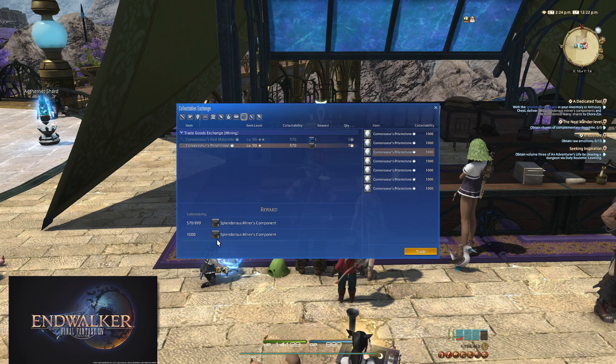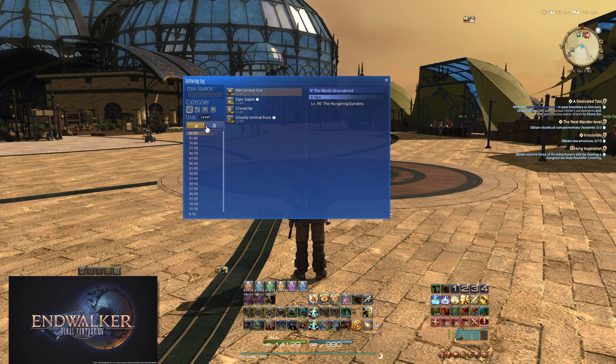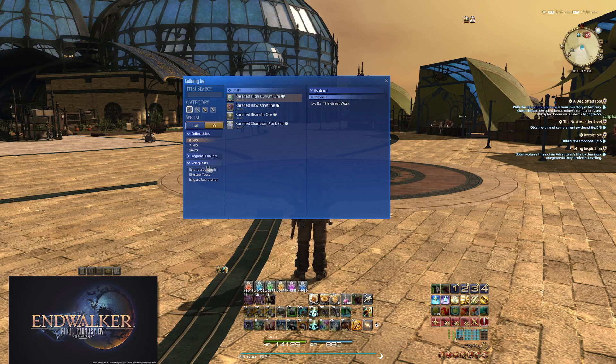The Splendorous Water Shards we just need to gather. The Botanist's quest mirrors the Miner's quest — the difference is simply the items you gather: instead of Connoisseur's Primstone and Splendorous Water Shards, it's Connoisseur's Waddle Petrobark and Splendorous Earth Shard. To find where to gather these items, open up your gathering log, switch over to Special, open the dropdown labeled Side Quests, and select Splendorous Tools. The items and their locations will be displayed here.